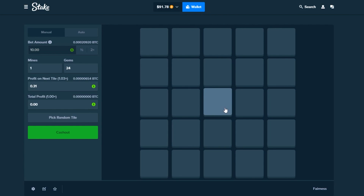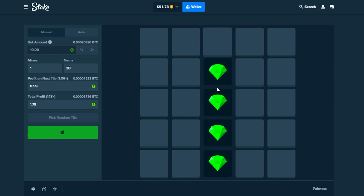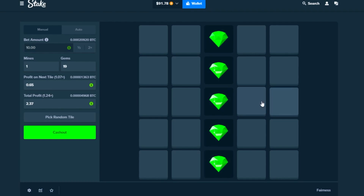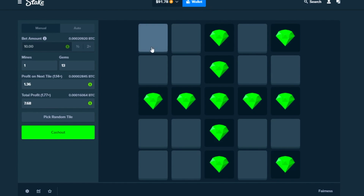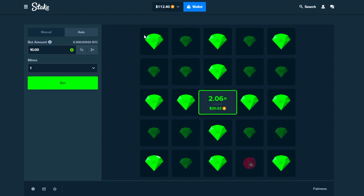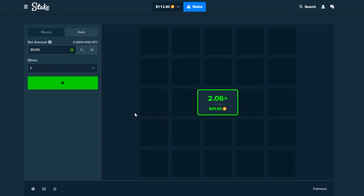Let's switch this up and try a different pattern — going all the way down the middle: one, two, three, four, five, then across the middle, then fill out the corners. Cash it out — we're at $112. We're going to put in $20 this time, upping the amount. We've got $100 to work with, so if we lose this we're still in profit.